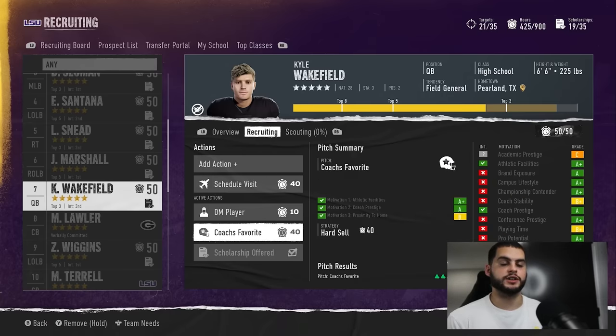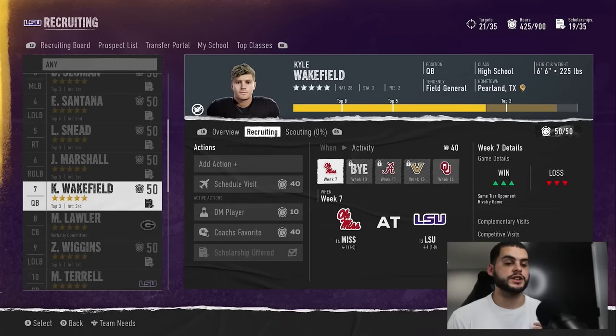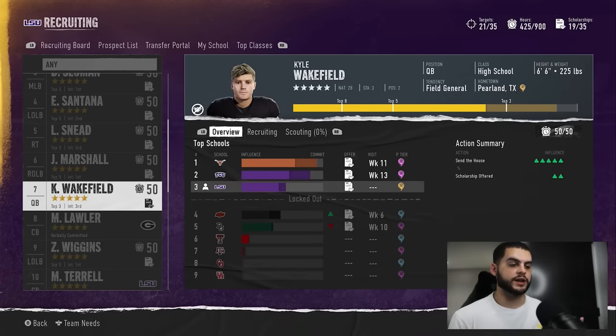If you can't hard sell yet, look at their deal breaker in the bottom right corner and see how you can maneuver to get your hard sell early. Once you have the hard sell in, rock with it the rest of the way. If you have a firm lead you don't need to add the 10, but if it's a tight race for a five-star or big recruit, throw that 10 on there and utilize the extra points.